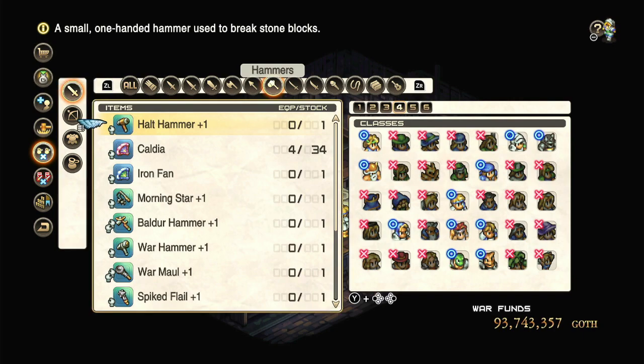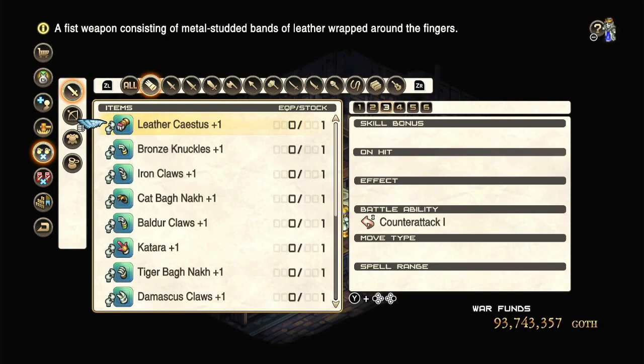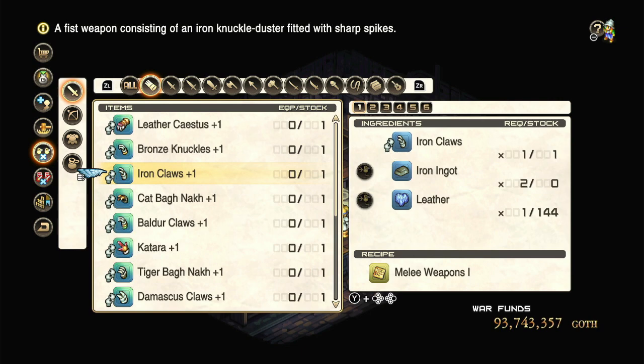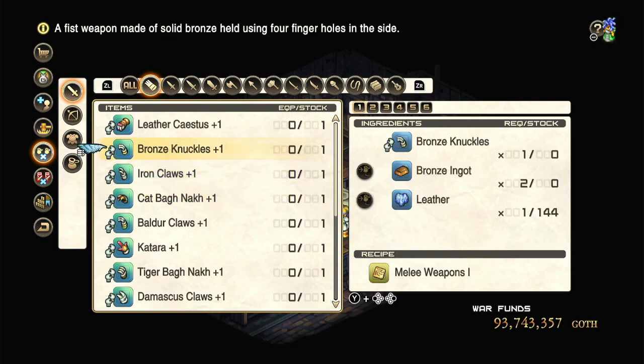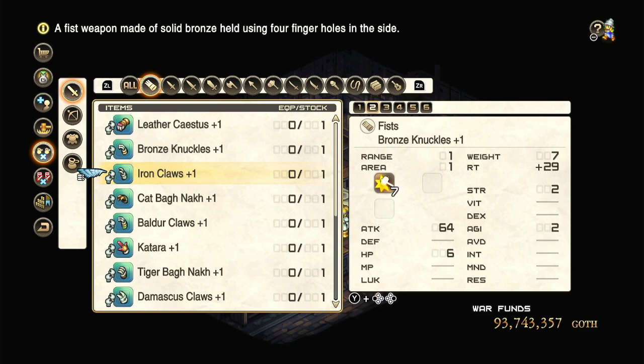Now let's go to the one you actually probably came here for, which is the weapons. Which ones should you be focusing on? First off, in the claws — realistically, if you have the stuff on hand, you might as well go for some basic upgrades. If you don't, don't bother buying them. If it isn't practically free, don't bother going for it.